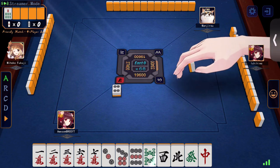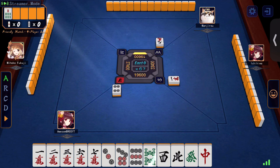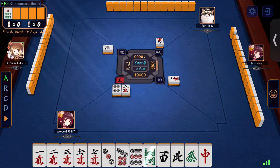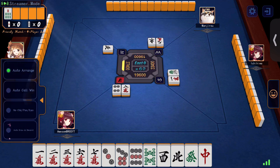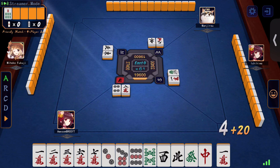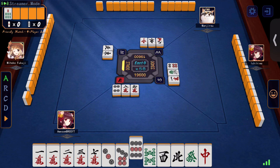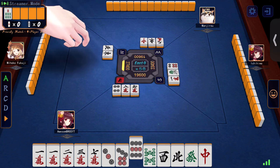Not bad as a starting hand. Cut your honor tile — either one. Skip. You don't want to open at all because otherwise you don't have a winning condition. Nice draw! Now you know what your sequences and triplets are — you already have the pair and you already know your pairs.